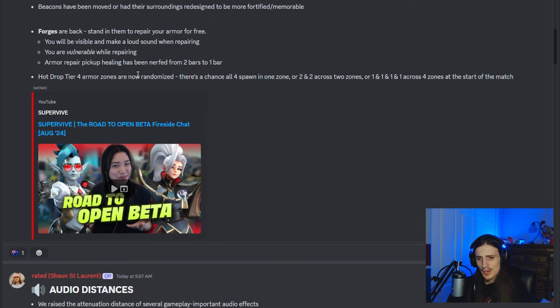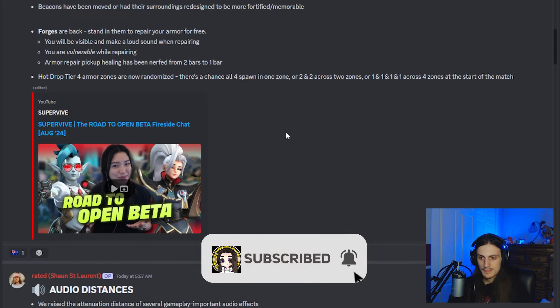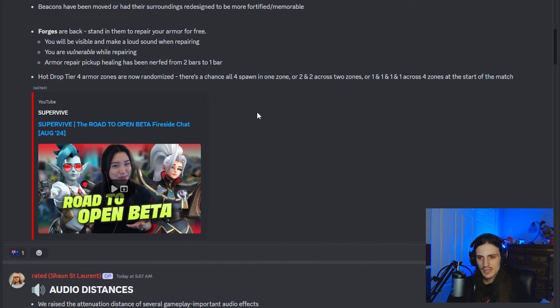The hot drop zone has been changed. Instead of being one zone with all the gold armors, it can now be one zone of four gold armors, two zones of two gold armors, or four zones each having one armor. Before, there was only one zone with two inside the vault and two inside chests. Now it no longer functions like that. If you load into a match and see only one hot drop zone, there's probably one team walking around with all golds ready to crush you. Whereas now it could potentially just be a bunch of teams with golds and not something to worry about.